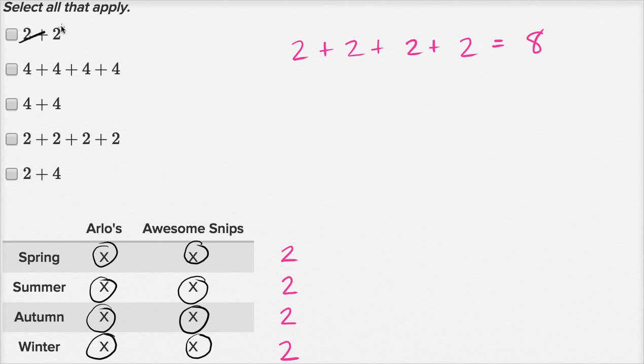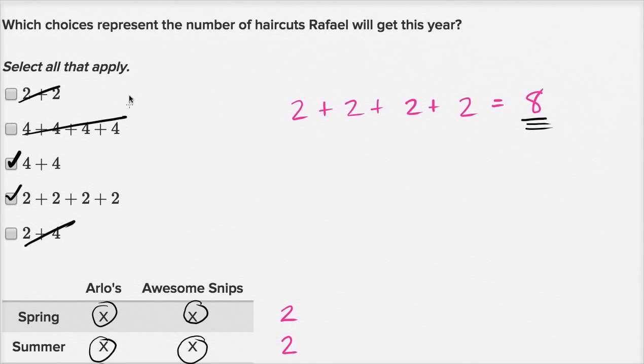Let's see — two plus two? That's not eight. Four plus four plus four plus four? That's sixteen, not eight. Four plus four equals eight — that is the number of haircuts Raphael is going to get this year, so we can check that one. Two plus two plus two plus two is exactly what we wrote, and it is eight — so that one's correct too. Two plus four is six, so that's not right. These are the two choices that represent the number of haircuts Raphael will get this year.